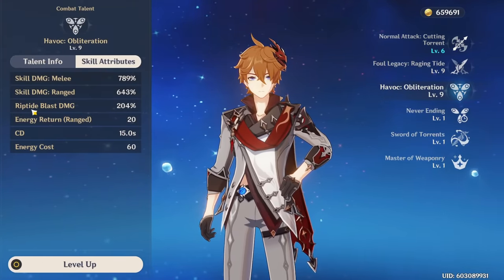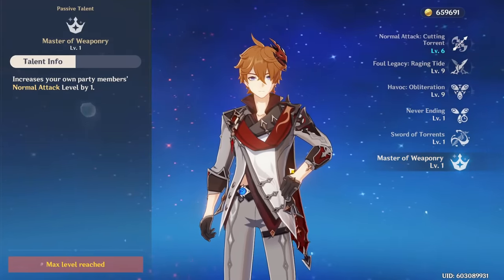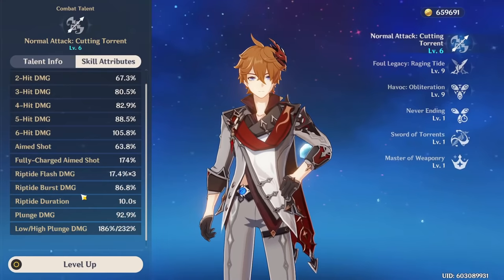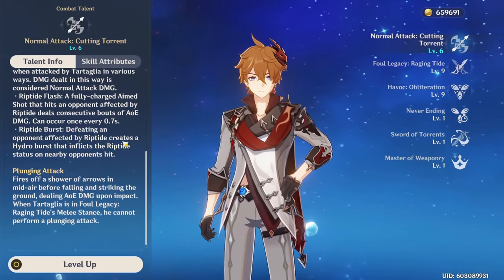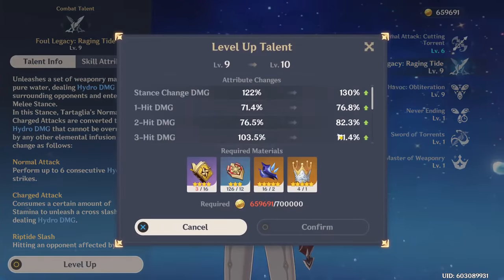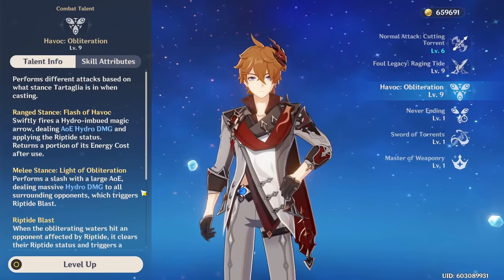For talents, leveling your elemental skill first is the priority since it buffs your normal and charge attack damage inside the stance. The elemental burst is also a very good upgrade to go for after. For normal attacks, leveling these only buffs your ranged stance and some Riptide damage, so it isn't as relevant. The Riptide burst damage from defeating opponents does increase with level, but I only recommend leveling this to maybe level six since it isn't the biggest DPS upgrade.